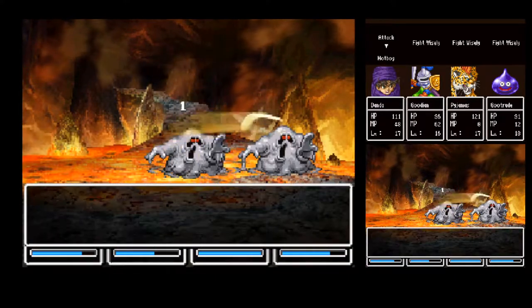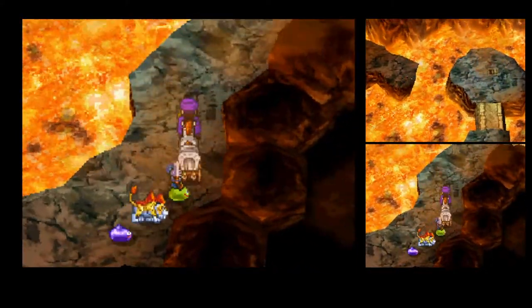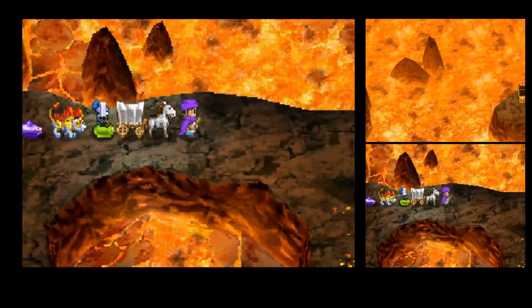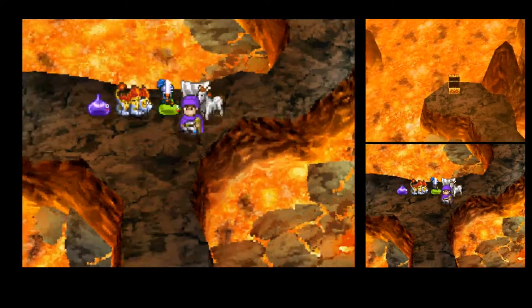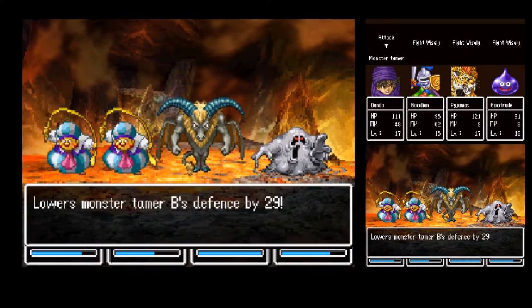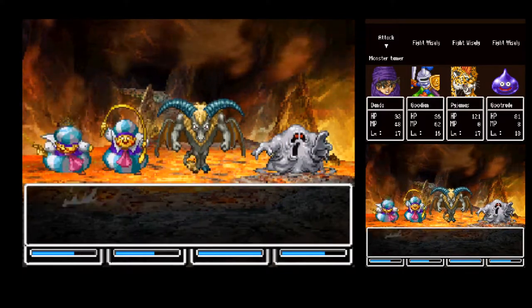I would imagine the Mudraker, Clayton, has some pretty serious fire resistance built into it — like they were made for tearing apart the volcano. It's nice of the game that they always give you an easy enemy to get that'll make the next section a lot easier.